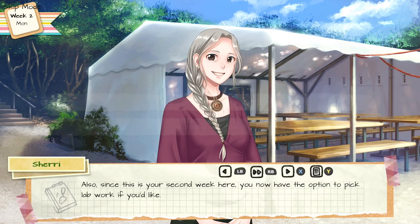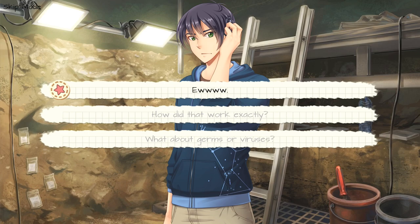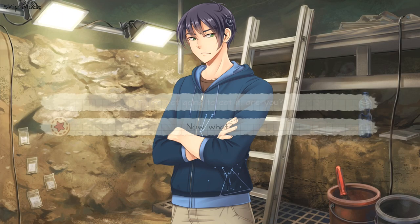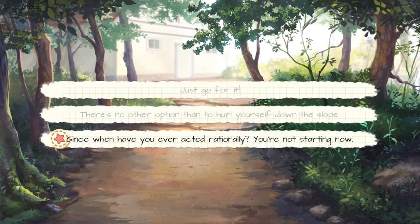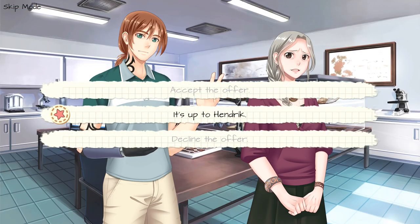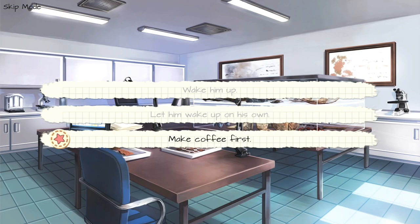Choice number one, volunteer to talk to Kyler. Bottom option, I'm good. Choice number two, figure it out yourself. Choice number one, ew. Choice number two, ask for it in English. Choice number one, pretty much yes. Choice number two, searching for pirate ships. Choice number one, ask Hendrick. Choice number two, now what? Choice number three, teach him the soil test. Choice number two, there's no other option than to hurl yourself down the slope. Choice number four, retire to the indoor lab. Choice number one, accept the offer. Choice number three, offer to do the dishes. Choice number three, make coffee first.